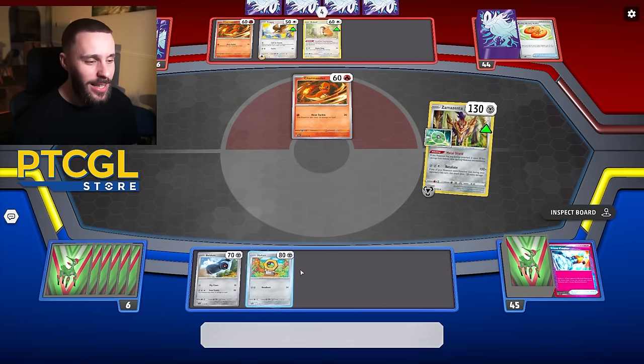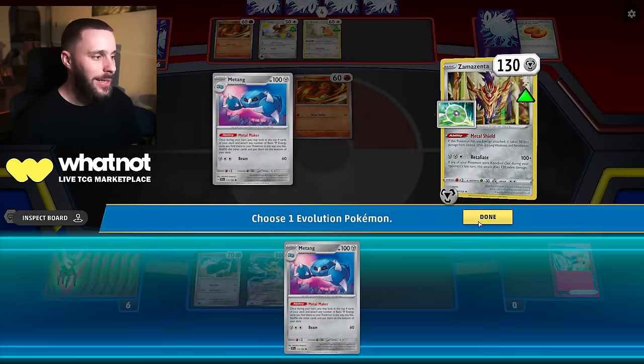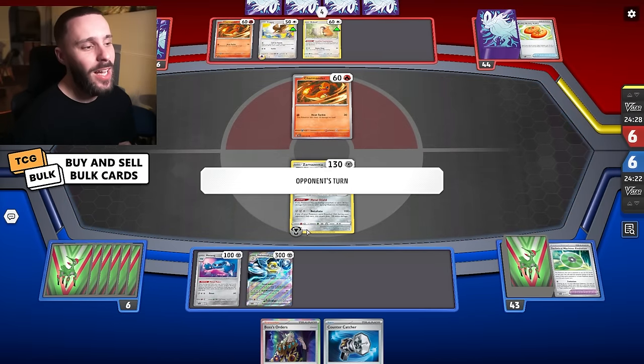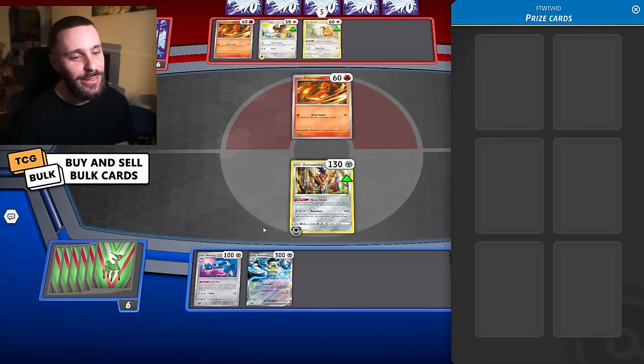I think I'm going to go to the EX and not the baby one, because it's just going to survive for longer. That gives me more time to charge it up and get some good energy on it. In the meantime, I'm going to tap the Zamazenta. I'm flexing the Viridian Sleeves — you can only get these by getting Arceus.